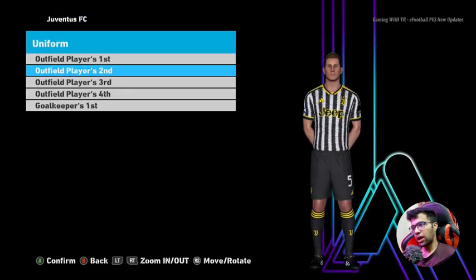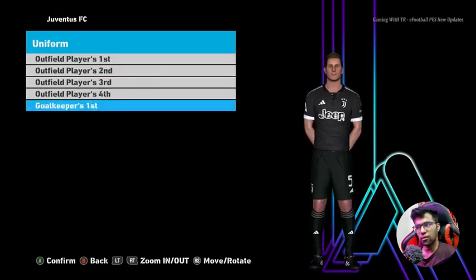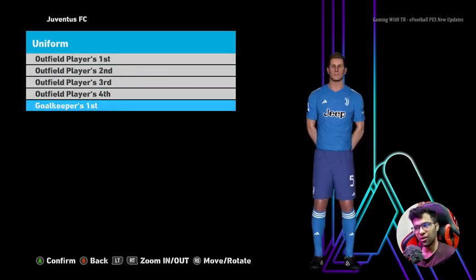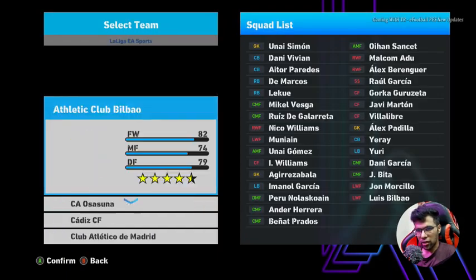You can already see there are lots of kits — every team has their official jersey right now because we are heading into the new season. We are already on the new season, so yeah it's pretty cool.